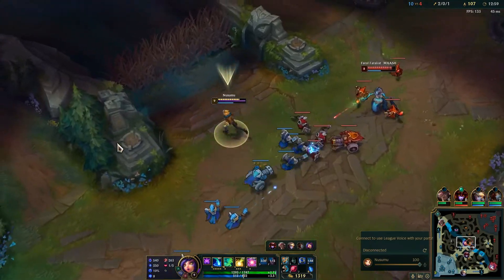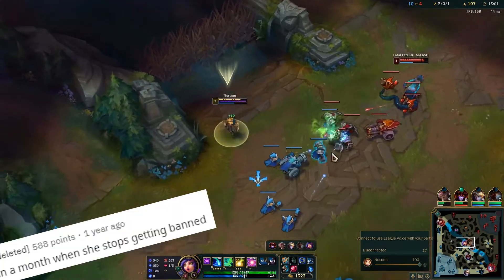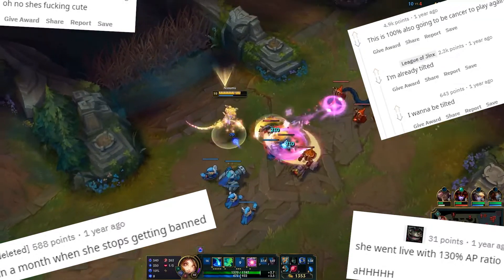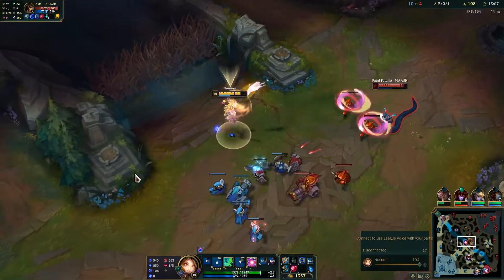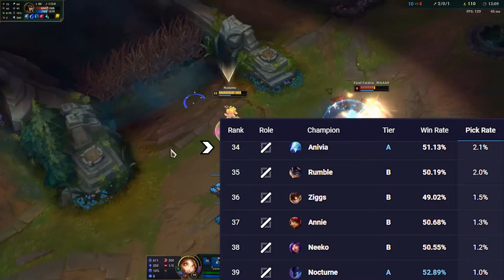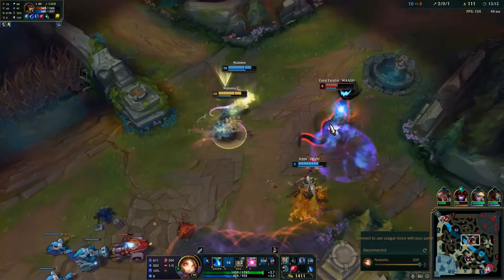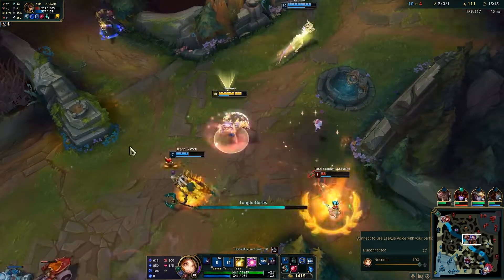On release I thought this champion was going to be insane and that it'd be impossible to get out of champ select, but just like Gnar, she fell off the face of the earth. Even Anivia is above her and I haven't seen that champion in months. So I wanted to give you my guide to Niko.